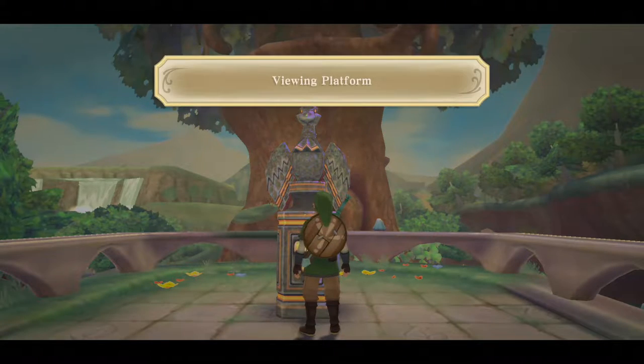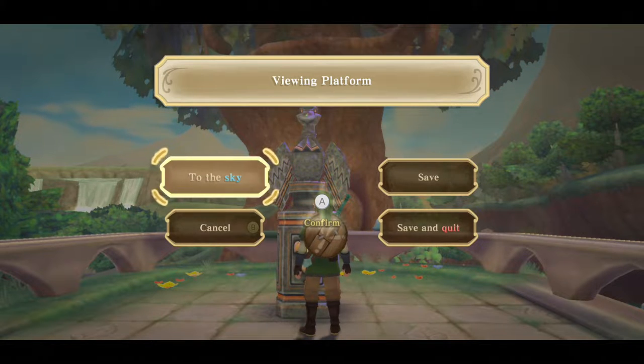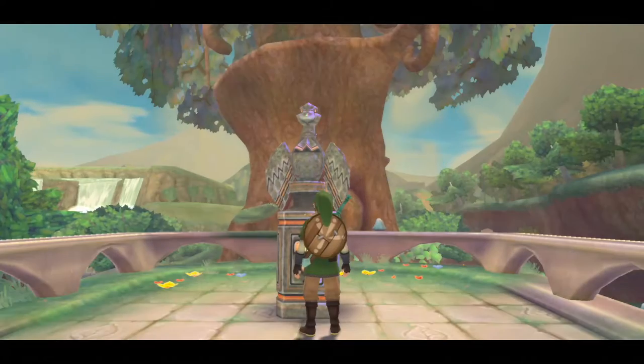I'll use this statue — examine — yep, I can go to the sky. I will go back to Skyloft and try to restock. I hope I have enough rupees. Yes, I want to go to the sky — let's see how this looks.